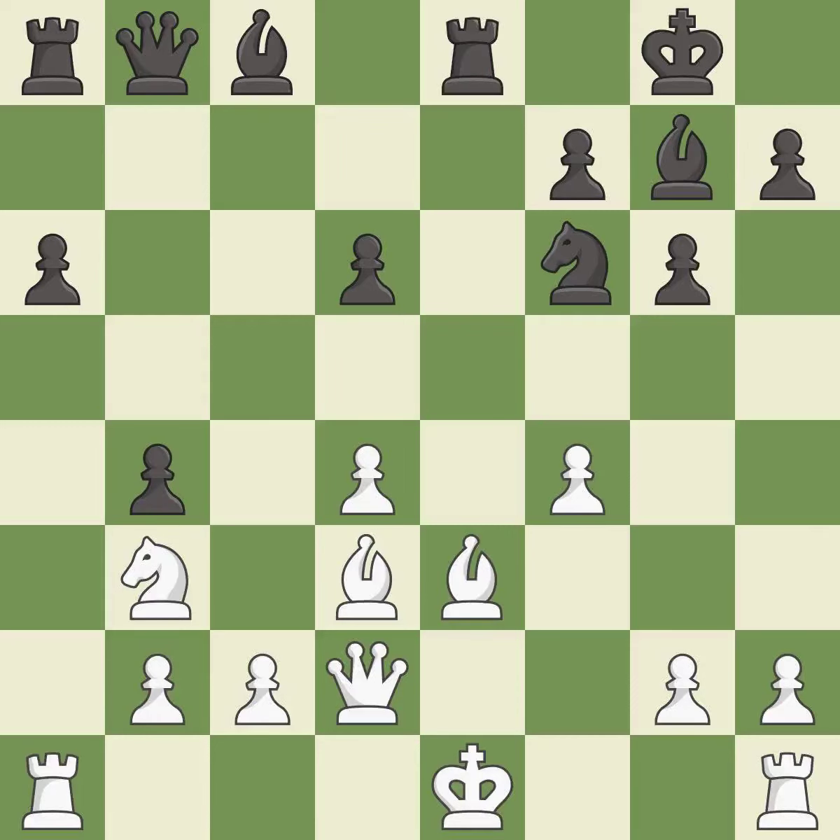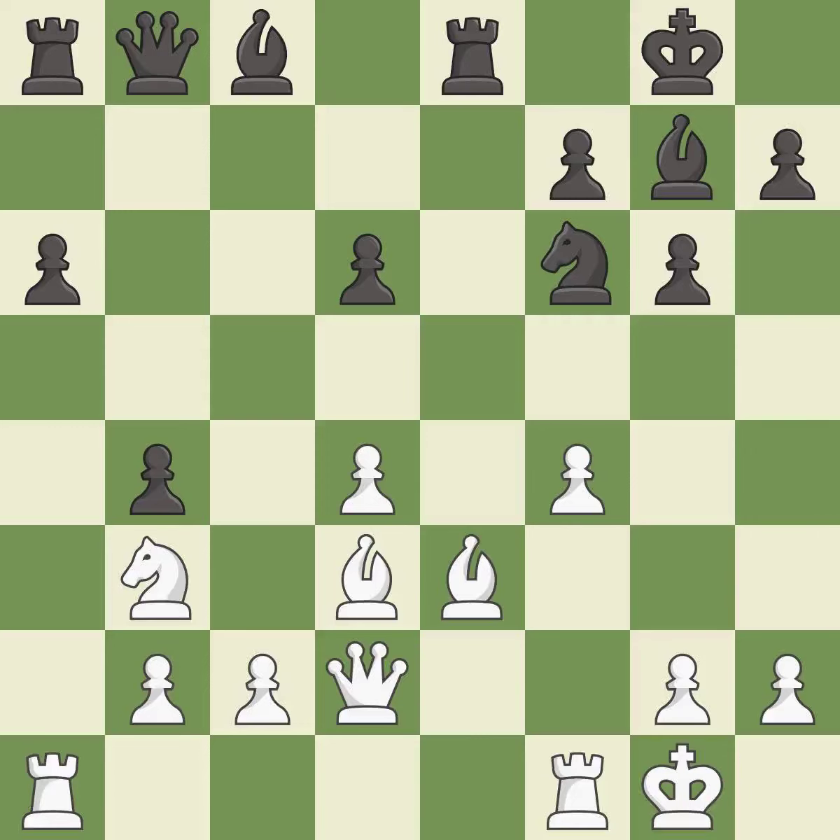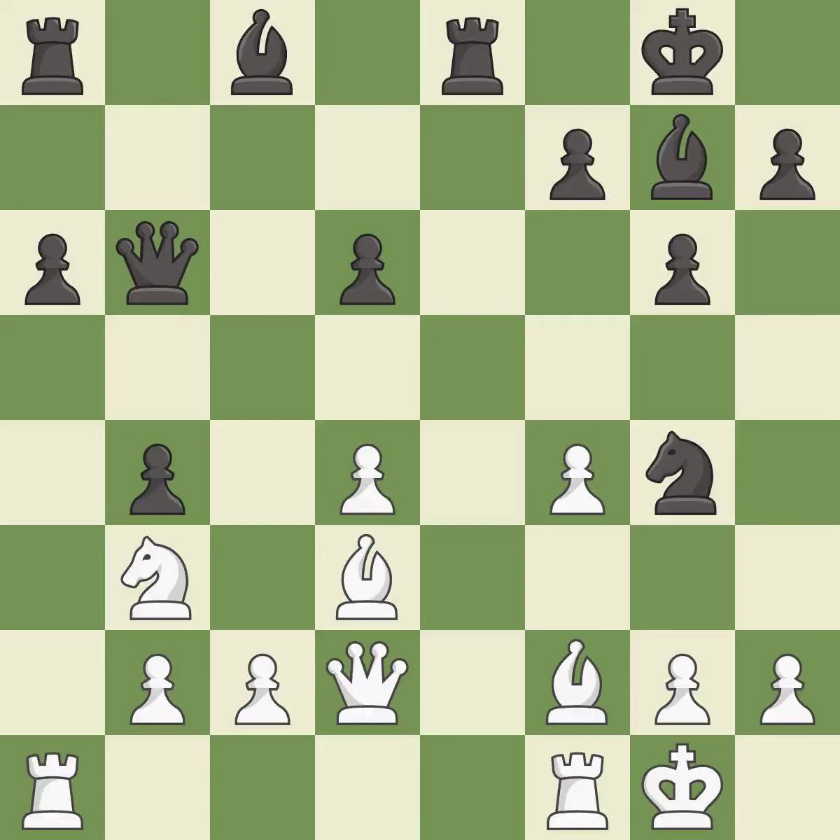This immobilizes the opponent's bishop by pinning it to the king — it is best. This connects the rooks, which helps them coordinate together in the future. This stops the opponent from being able to add pressure on a pinned bishop — it is best. This attacks a bishop, winning a tempo when it moves away — this is the only good move, it is a great move. This move puts the bishop on a safer square — it is best. This is the strongest option — it is best.